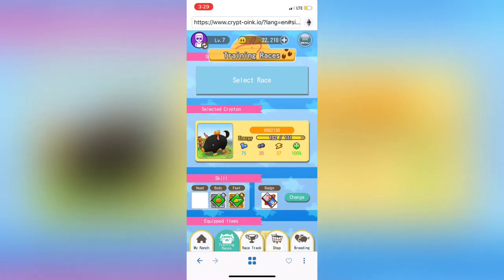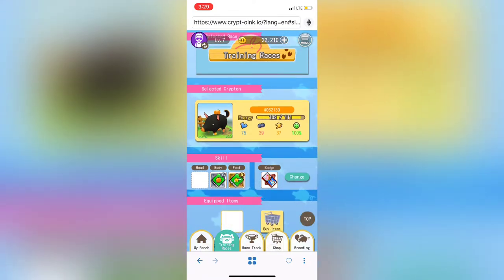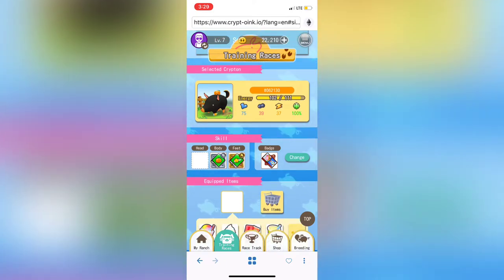Today I want to talk about racing and some general racing tips. In a perfect world, every krypton would have all three skills at 100% skill fire rate, but that's just not the case. The first thing I would do is always add a badge, and if you feel like it, you can equip an item.